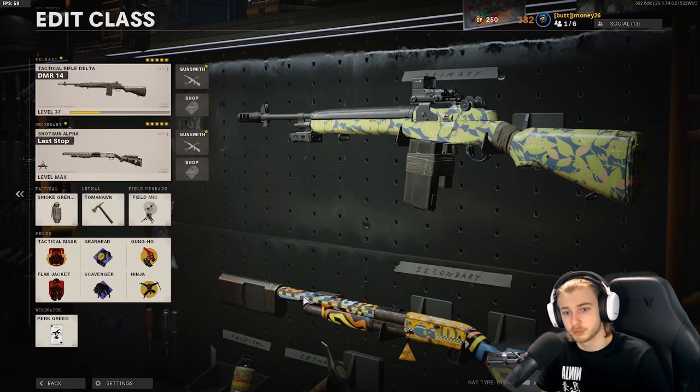This is the class we're working with. We have the DMR as the primary — I was just leveling it up — but we're maining the shotgun. We have a smoke grenade, a tomahawk, and a field mic. We have Perk Greed on with Tac Mask, Flak Jacket, Scavenger, Gearhead, and Ninja and Gung-Ho.